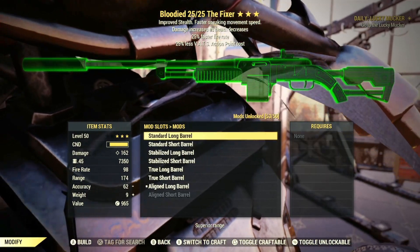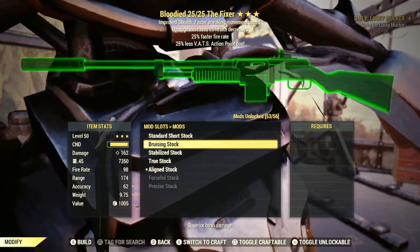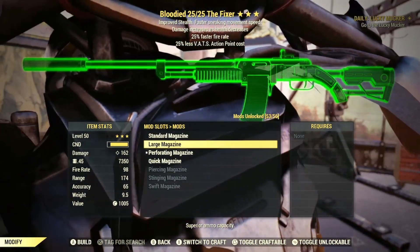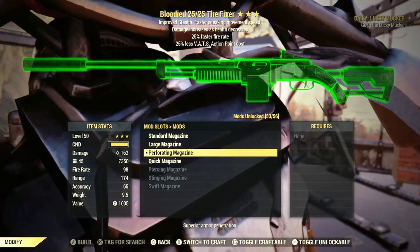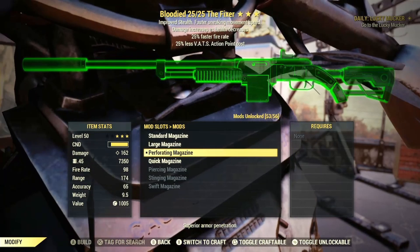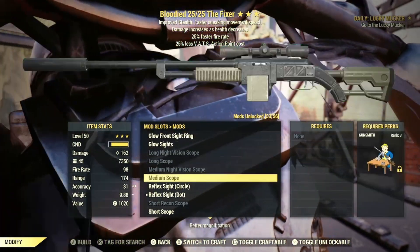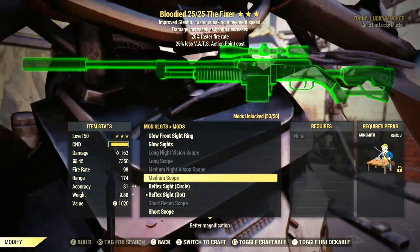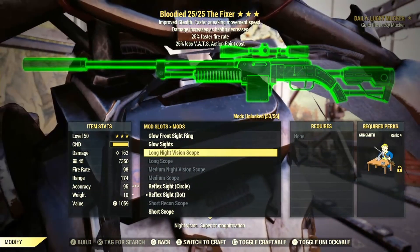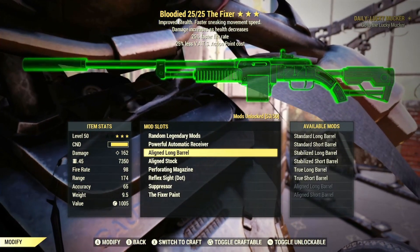I like the Aligned Long Barrel — it gives superior range, improved recoil, and hipfire accuracy. The Aligned Stock also improves recoil and hipfire accuracy. The Perforating Magazine is standard with the Fixer and increases armor penetration. For sights, I have a Reflex Sight, but many people swap this for long-range or night vision scopes for increased range and accuracy in VATS or open-world roaming. Let me know in the comments if you'd like me to try out prime receivers or other mods.